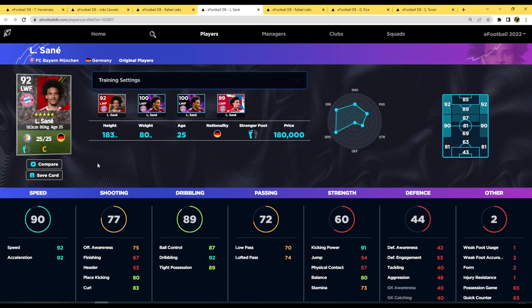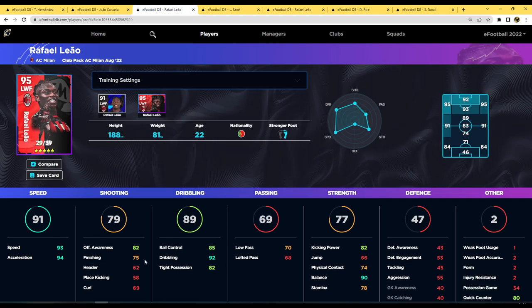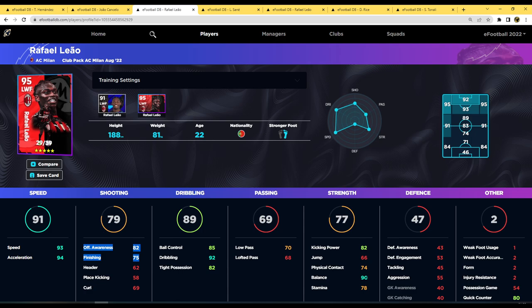Comparing to Sane - not in this pack but an alternative - he has 25 levels with unbelievable stats: 92 speed, 92 acceleration, 92 dribbling, 87 ball control, 89 tight possession, 91 kick power, and 80 balance. He is an absolute beast, so give him a look if not interested in the AC Milan pack. Even Leao's basic standard card has gone up to 150,000 GP, and you can get him up to 92 overall. The only real difference between the two cards is finishing and offensive awareness - those are what the two overall points give you, plus slightly better balance and stamina on the premium card.